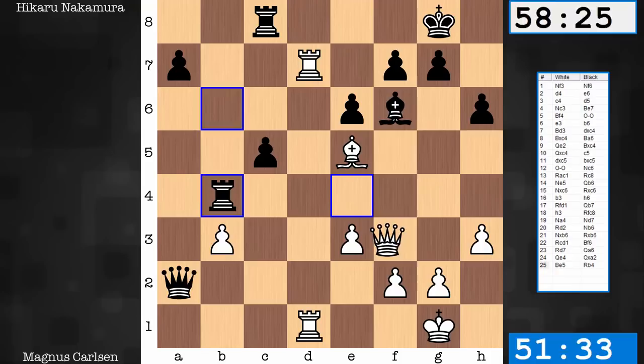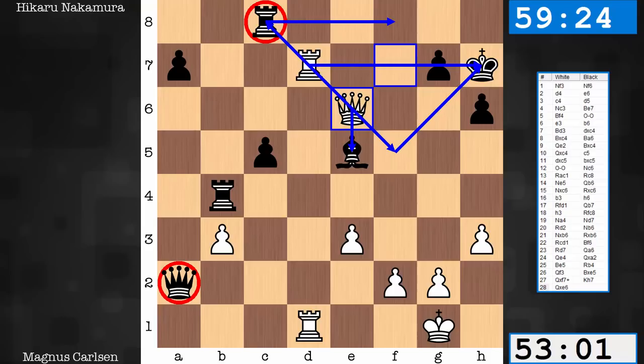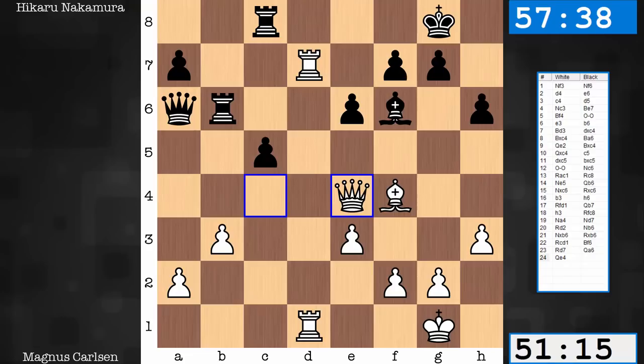Rook d8, Rook b4, Queen f3. This is the variation that the computer says is 0.0, even though White has only a pawn for the minor piece. The Rook on c8 is vulnerable, the Bishop's vulnerable, the Black King is vulnerable to checks, there's a pin, and the Black Queen is way out in left field. Computer says play Rook f8 — everything's cool. Anyway, pretty wild variation with interesting bounds.